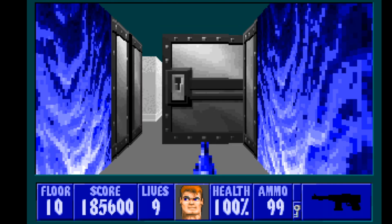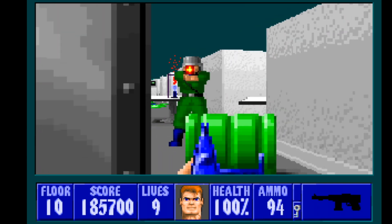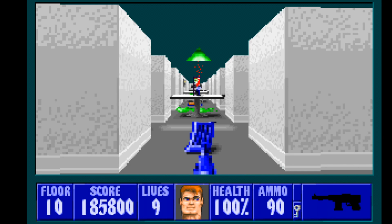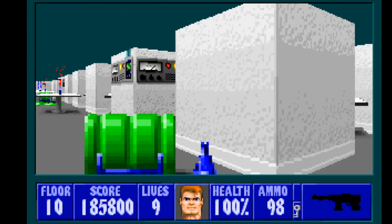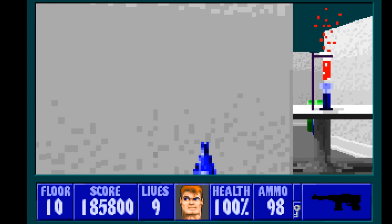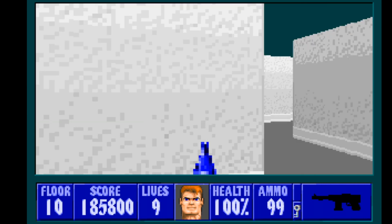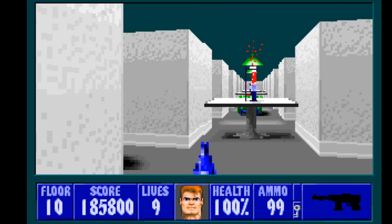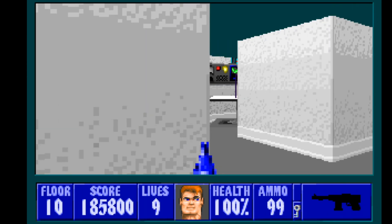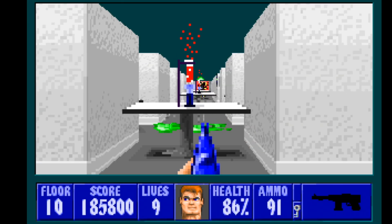We find ourselves in this room that is just cluttered with stuff - a whole lot of nothing. The good news is you cannot get lost in this maze. The bad news is you can see the gold key right over here and you just can't get it no matter what. There are four or maybe five of them in this maze and you can't pick up a single one.